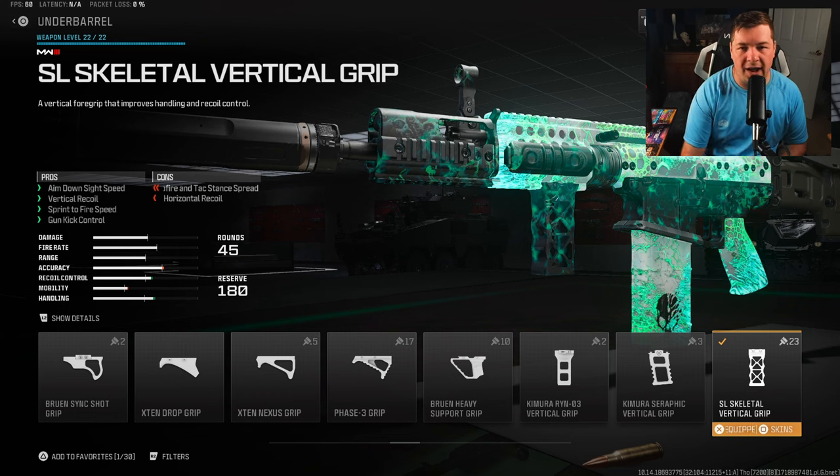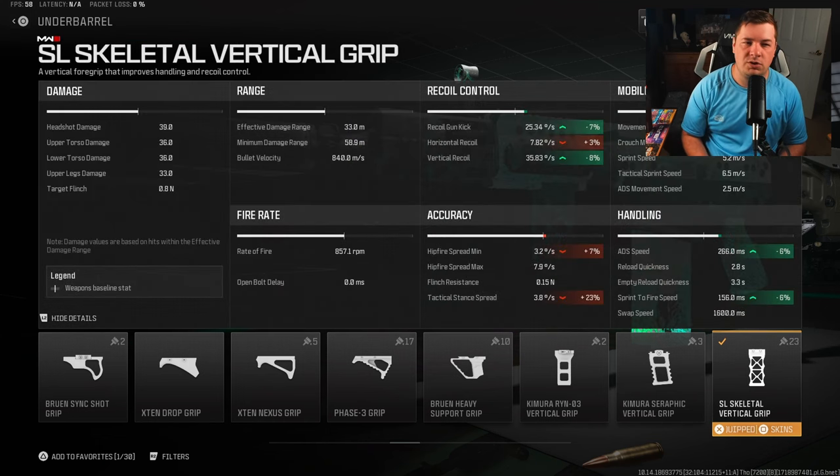Our next attachment is what I like to call a well-rounded one. We're going to get ADS, recoil, sprint to fire, and gun kick — gaining a lot of everything we need. Nothing crazy though: 7% on gun kick, 8% on vertical recoil control. Still important — that's a good percentage — along with 6% each to ADS and sprint to fire. You're not going to get any crazy values, but it touches on everything we need it to cover.